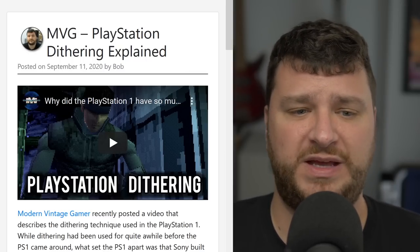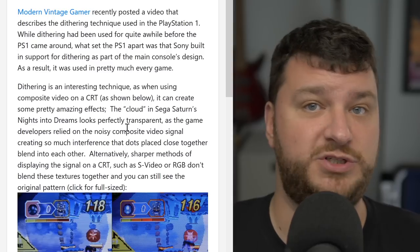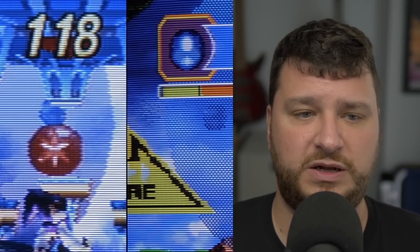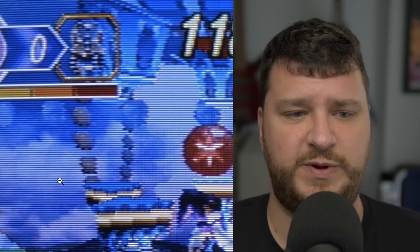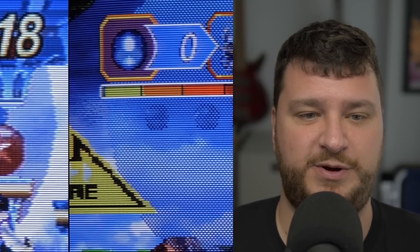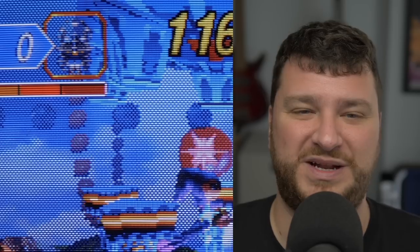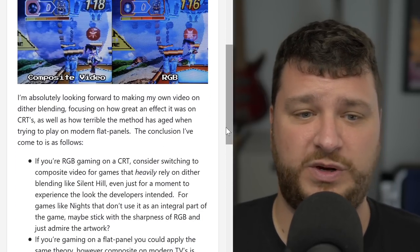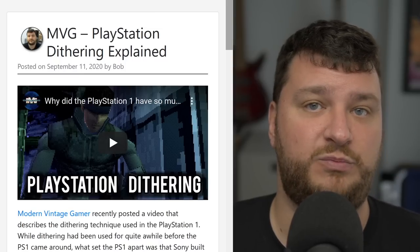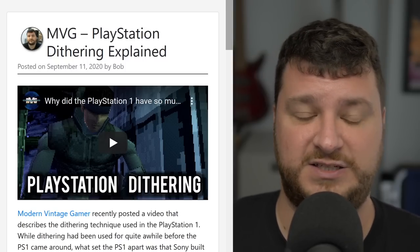Modern Vintage Gamer just posted an awesome video explaining how dithering works on the PlayStation 1. There's already a great video from Displaced Gamers talking about the Genesis version of dithering, but this one focuses on exactly how it's done on the PlayStation. I showed it a little in my RAD2X Saturn video — for example, the glowing orb in the beginning of Nights into Dreams looks transparent in composite video but in RGB you just see circles that aren't blended together. I definitely want to go in depth and do my own video on it.